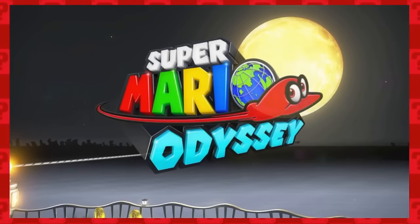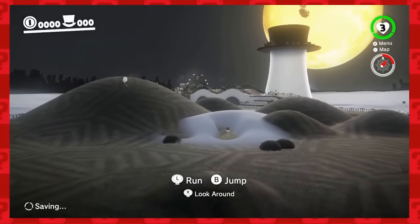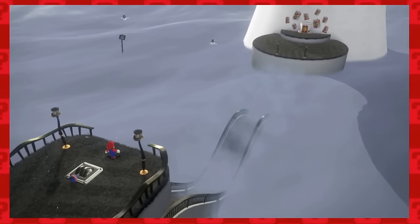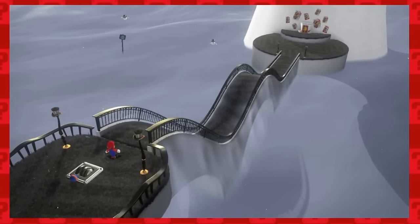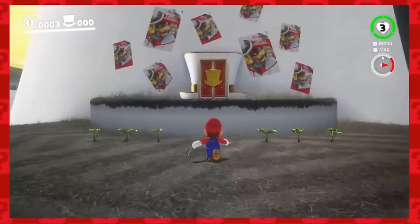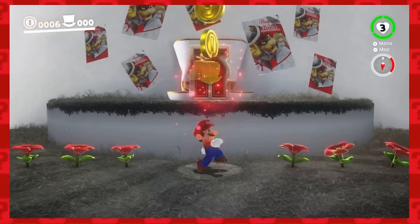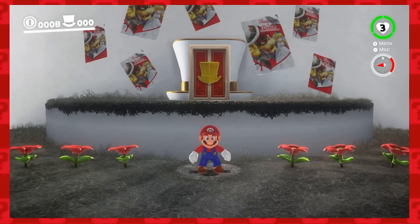Now it's time for Super Mario Odyssey. Let's go, dude. First, we land in Cap Kingdom, which is rather dark, but color starts to appear as we head across the bridge. I thought the red door would suffice here, but actually, right in front of that, we can activate these red flowers and collect the red heart. That is what I like to see.